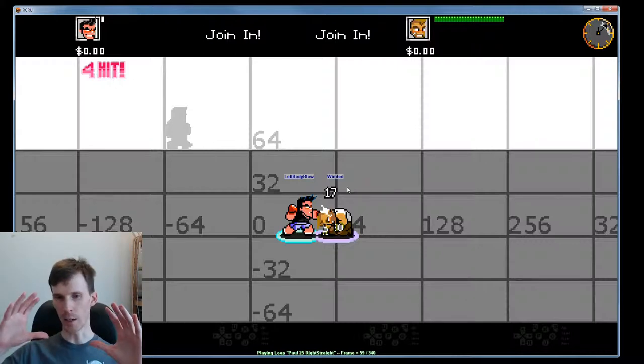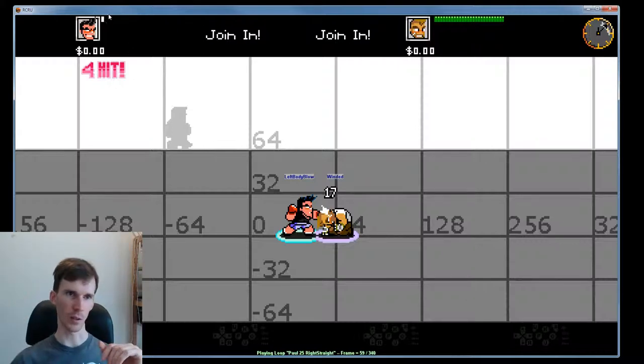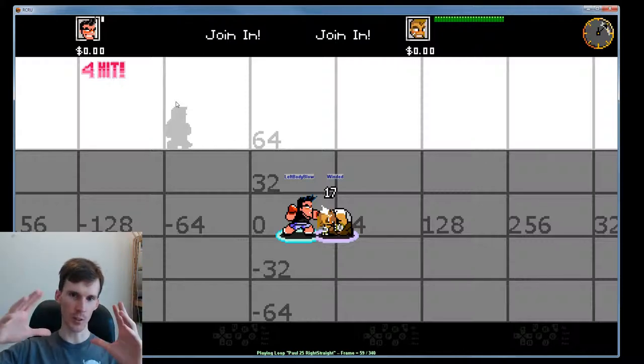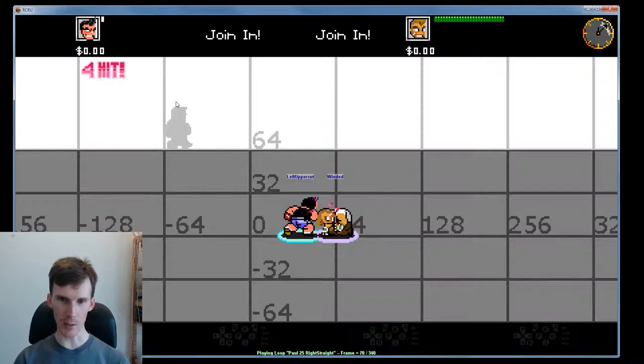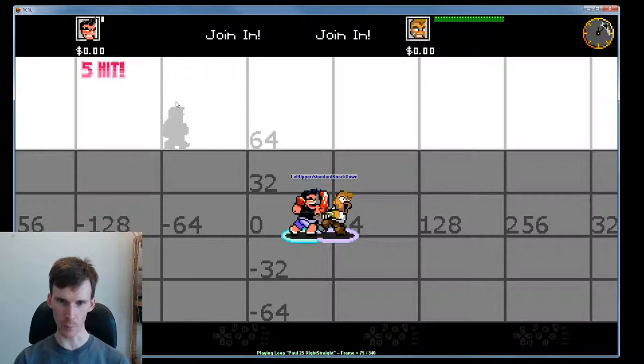He's already been given enough damage to flip over to his next health bar. Because these guys have got zero health — that's how I set it up — he's been knocked down. When he finishes his response animation he goes into the winded state. Paul is going to keep going in his combo since he's hit every hit so far, and he does a left uppercut. Because the victim was in the winded state, instead of doing the uppercutted victim response, he does the standard knockdown response.